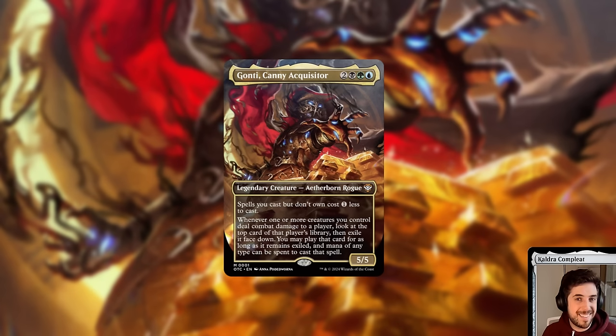Our Face Commander exemplifies exactly what this deck is trying to do. It's Gonti, Canny Acquisitor — a 5-mana Sultai 5/5 legendary creature, Aetherborn Rogue. It says spells you cast but don't own cost 1 less to cast. Whenever one or more creatures you control deal combat damage to a player, look at the top card of that player's library, then exile it face down. You may play that card for as long as it remains exiled, and mana of any type can be spent to cast that spell.